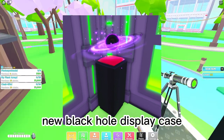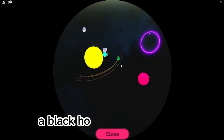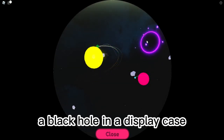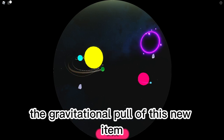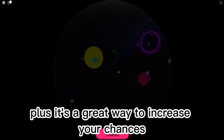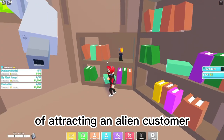New black hole display case. Behold the ultimate cosmic attraction — a black hole in a display case. Your customers won't be able to resist the gravitational pull of this new item. Plus, it's a great way to increase your chances of attracting an Alien customer.